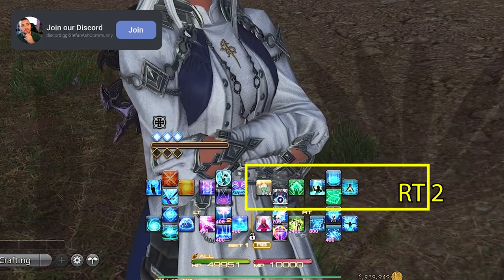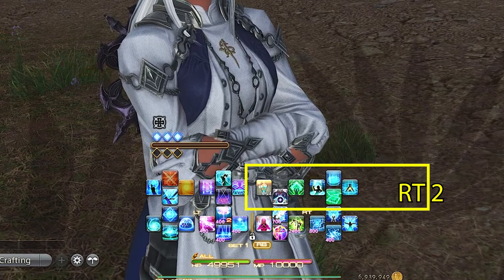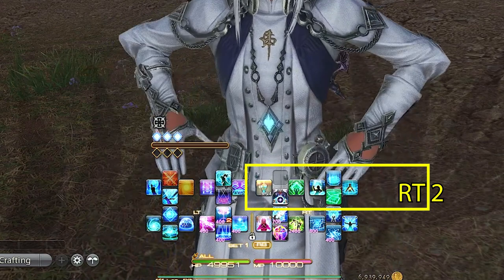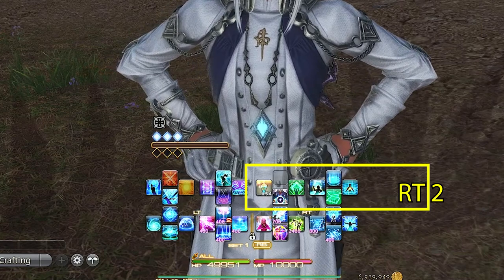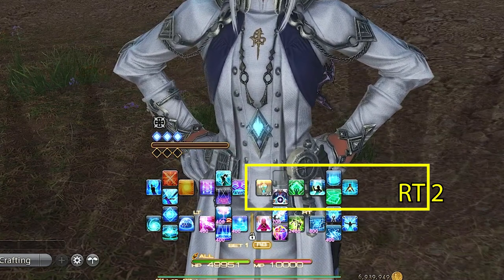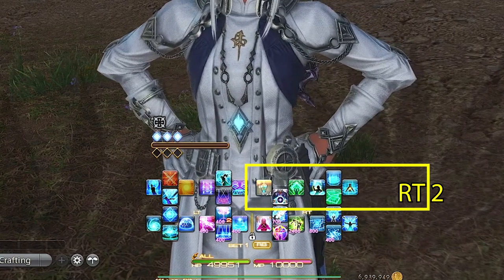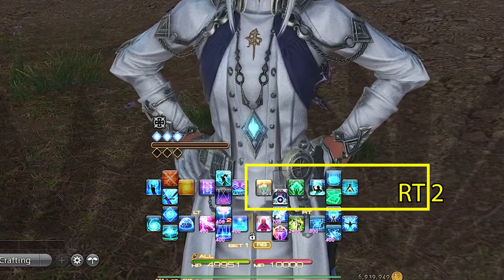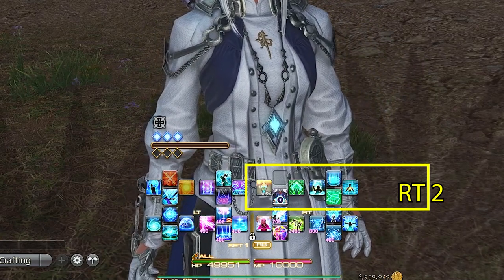Right trigger two is Soteria, Krasis, Zoe, and Pepsis. These are all here because they're a tad bit more situational than our other abilities. Soteria is good to use often for tank trash pulls and increases the healing to your Kardia partner. Zoe increases your next healing action by 50%, which is great to pair with Pneuma or Eucrasian Diagnosis for a tank. Krasis is great for a tank as well, and Pepsis is here to mimic Eucrasian Prognosis, as usually that's the only time you're using Pepsis.